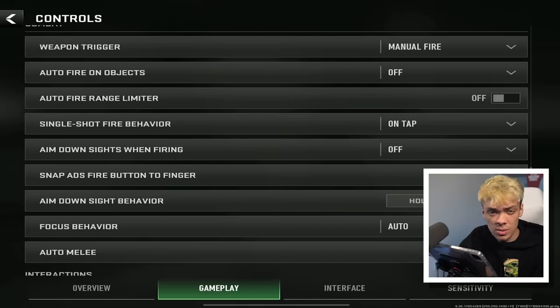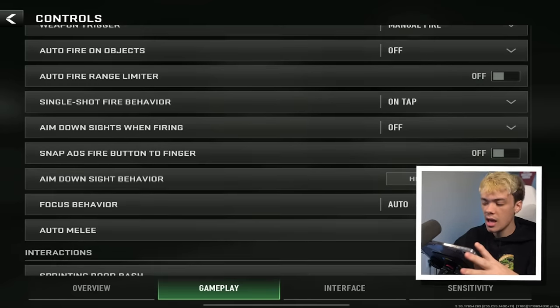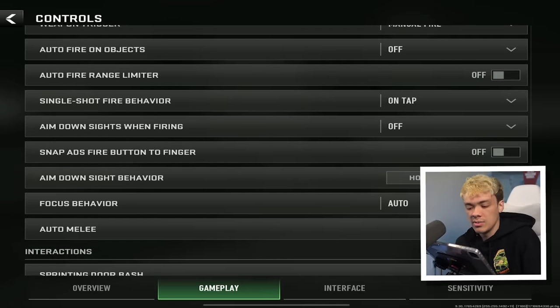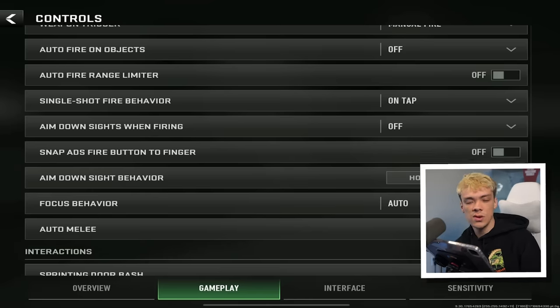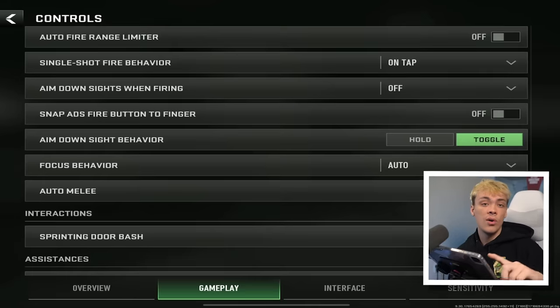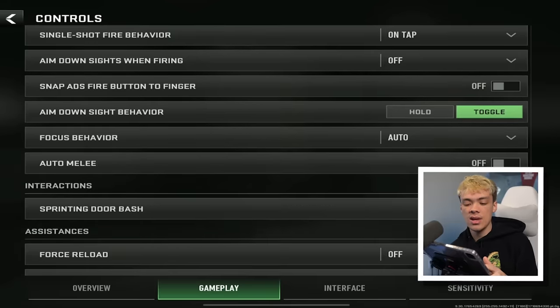Weapon trigger — we talked about this: you want this on manual. You want to choose when to fire. Auto fire on objects makes no sense. Auto fire range limiter: if you're using auto fire, turn this on — but don't use auto fire. Single shot on tap: you want to choose when to fire your sniper; you don't want it shooting for you. Aim down sights on firing is not good unless you're a brand new player. Aim down sights behavior: hold means you hold for however long you want to be aiming down sights; toggle means you just tap it and zoom in. Use whatever you're comfortable with.